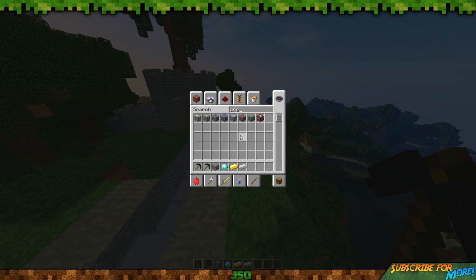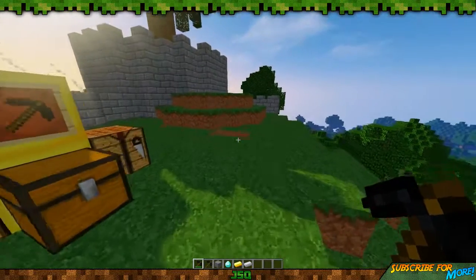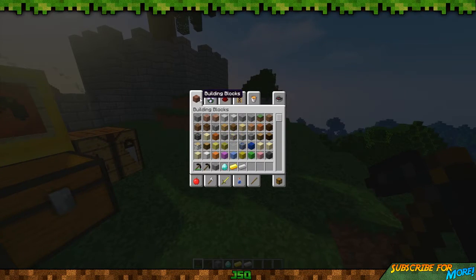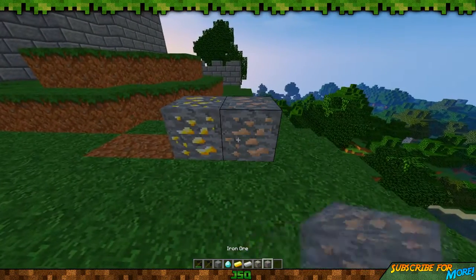Searching for ores in the inventory: we've got gold, iron, and emerald — those are pretty much the vanilla ores you can use this on. So we'll grab some gold ore and iron ore to demonstrate again.